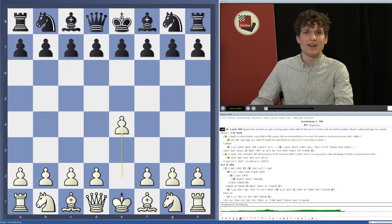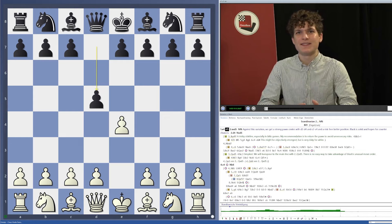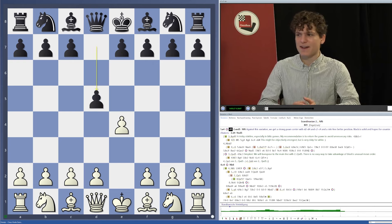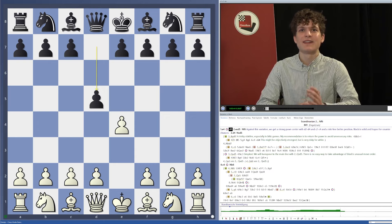The Scandinavian is an opening for black and arises after the moves e4 by white, and now black plays d5. This d5 is considered a sideline — not as often played as the two main moves e5 and c5 — but d5 still happens in a lot of games at all levels, including Grandmaster level. Probably the most famous person using this variation is Magnus Carlsen as a surprise weapon.